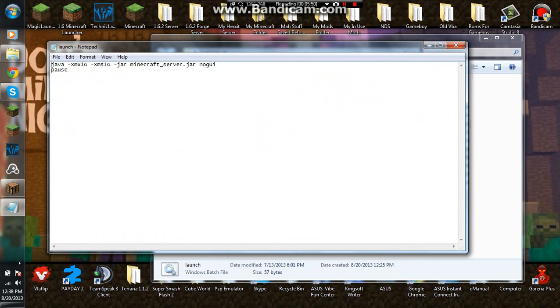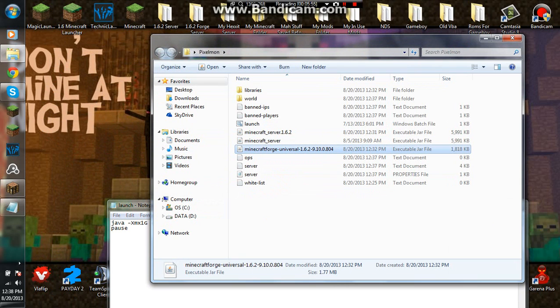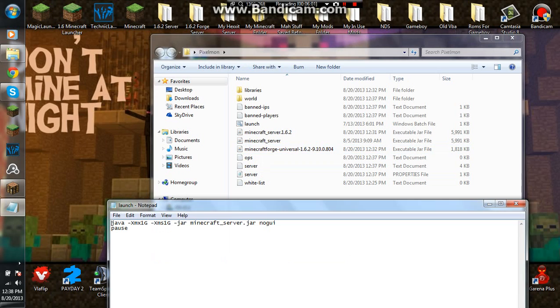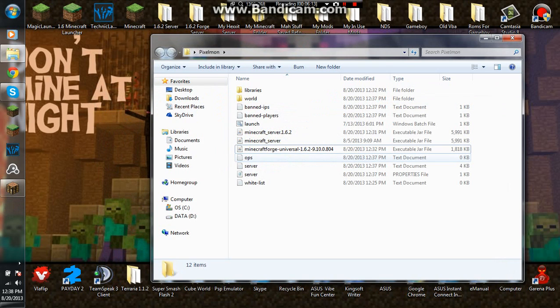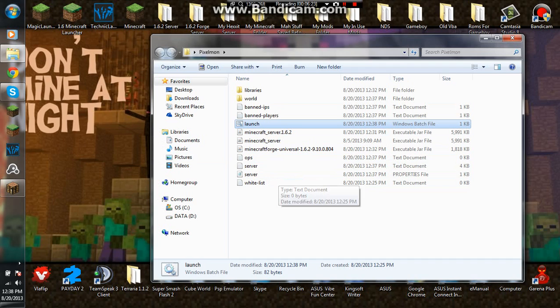You want to go to Edit, and then you want to copy the Minecraft Forge filename. Then you want to change 'minecraft_server' to the Minecraft Forge filename — paste it in like that, and then click Save. When you make the Windows batch file, make sure it ends with .bat, for example 'run.bat' or 'start.bat'.